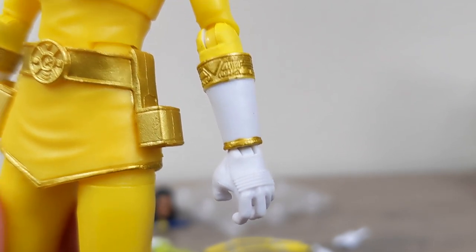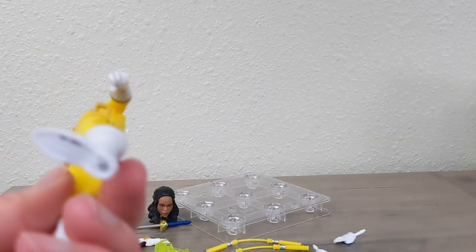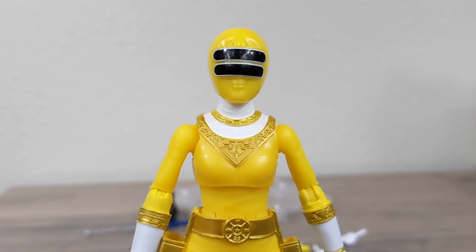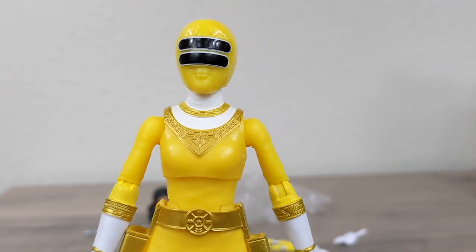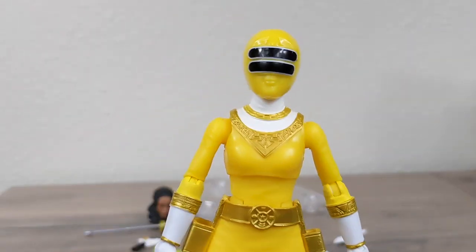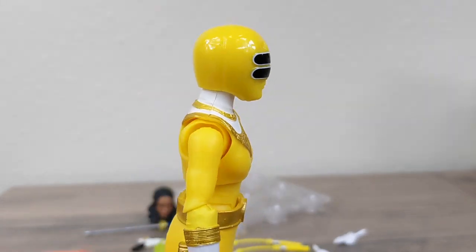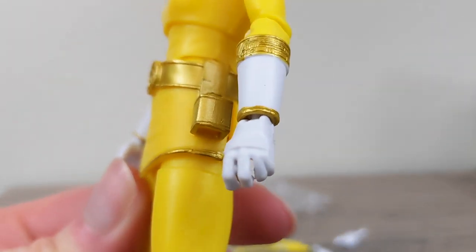She also has that gold trim around her wrist, which was only ever present on Rocky's and I don't think ever came back until now, because Tommy and Adam don't have that. I just don't get it — Zeo is the most inconsistent line in terms of what gets painted on which release. I want to point this out in reviews so people don't think their figures are just missing paint — Zeo Rangers paint applications seem to be decided by chance.